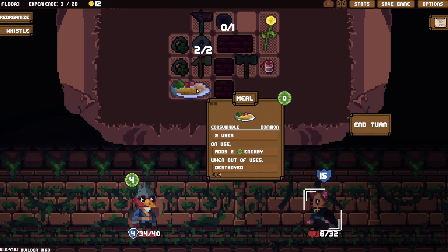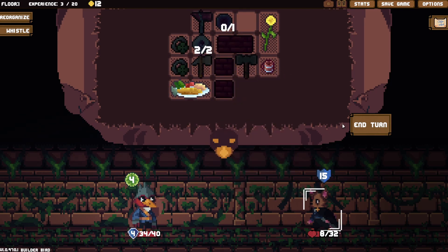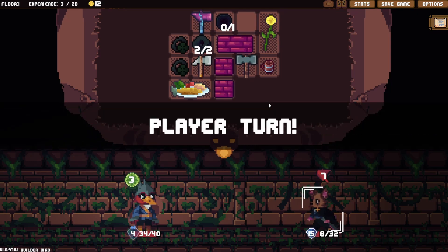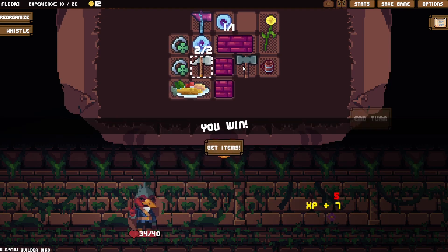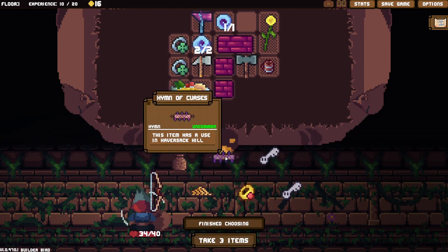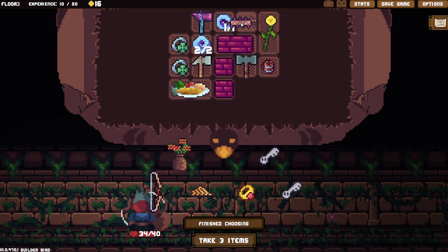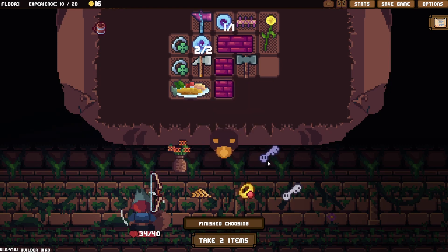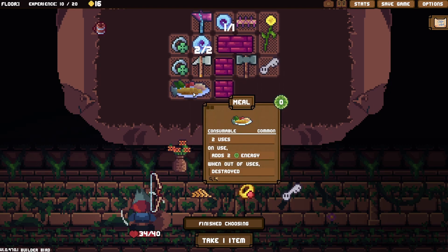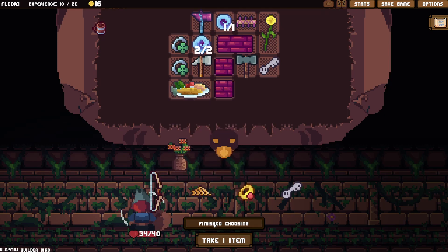Why did we get hit so hard before? Let's get some health back — 106 damage! We can't use them again. Okay, well that was a lot better. This item has a use in Haversack Hill. Energy adds luck, then destroyed. We're not getting much good stuff.